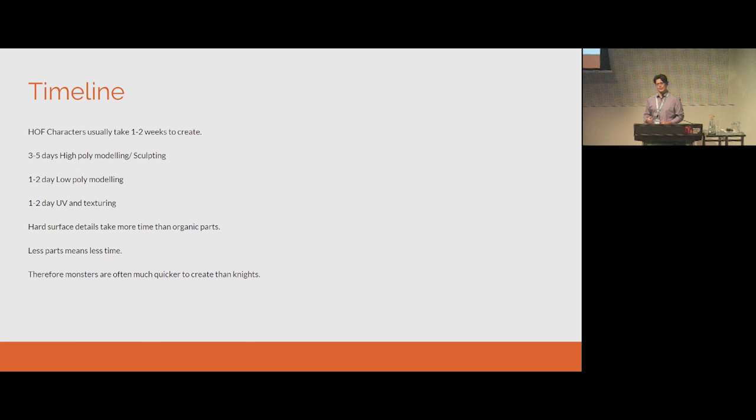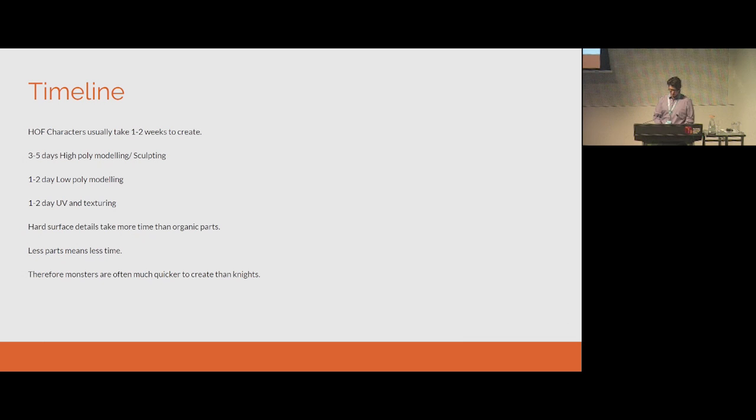Hard surface details definitely take more time than organic parts, and less parts means less time. Monsters are much quicker than a knight — a minotaur or an ogre is usually much quicker than a full plate knight because of all the hard surface stuff. The timeline was all about looking at the game view and determining how I can make the best results without spending more time than I need to. When you're working to a very specific concept, there's no real need to refine things over and over, particularly if you're not going to see it.